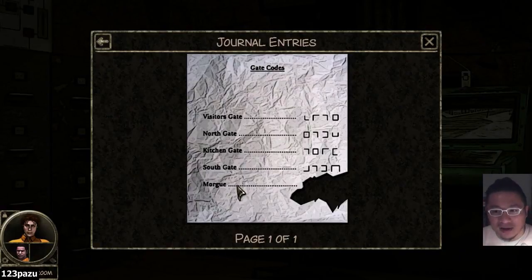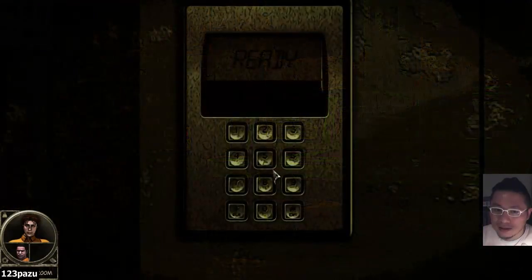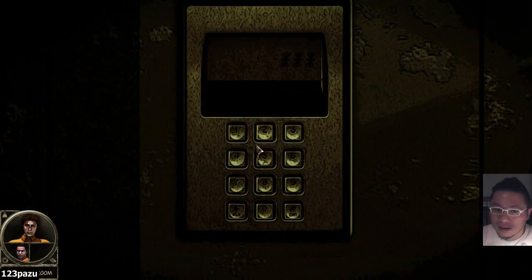I haven't seen a morgue in this place yet. Where is the morgue? The code is 5, 7, 4, 2. The north gate.